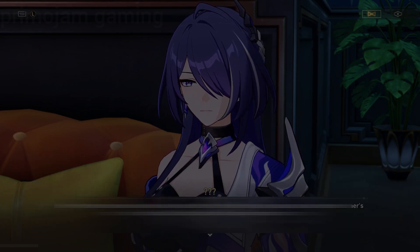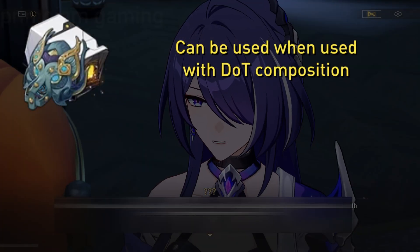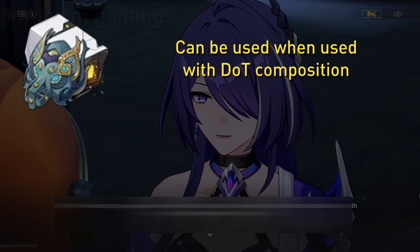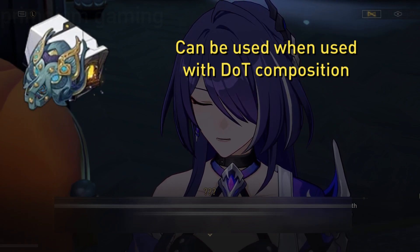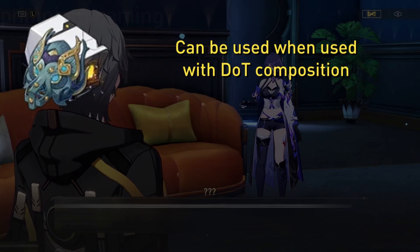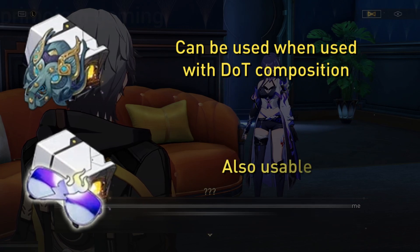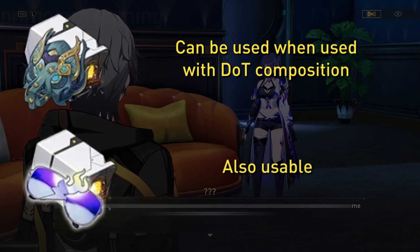Echeron is also able to use Prisoner in Deep Confinement, especially if you pair her with DOT characters such as Kafka and can maintain three DOT effects on enemies. Band of Zizling Thunder also works well for her, but Pioneer Diver of Dead Waters simply gives better damage output.